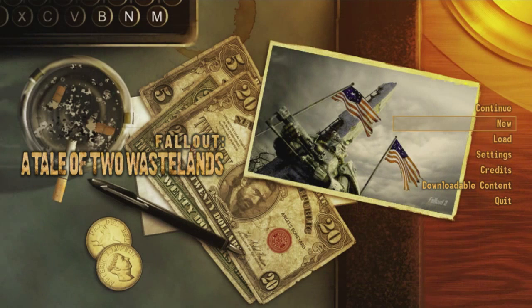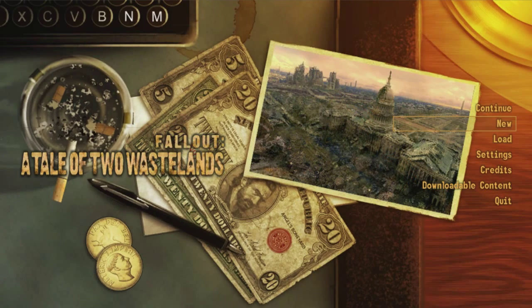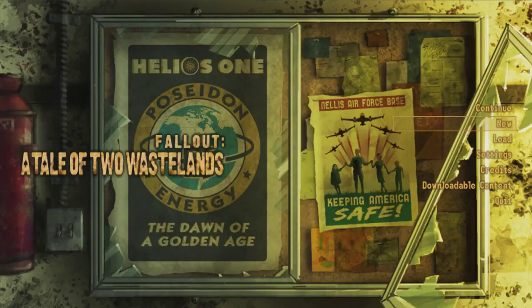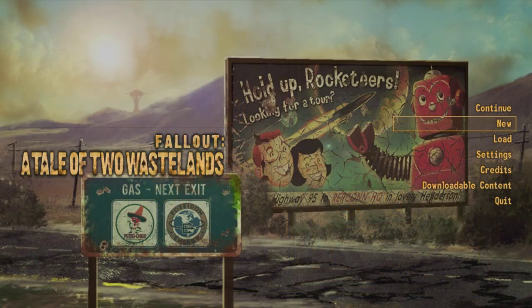Let's play Fallout: A Tale of Two Wastelands, starting with Fallout 3. By the way, I should probably say we are doing this now because we are racing towards Fallout 4. We want to get these two games done with as many of the DLCs as we can justify, and as many of the quests as we can manage as quickly as possible, so that we can do Fallout 4 and get on with that. We're just going to blow through this main quest like a rocket ship through open doors.